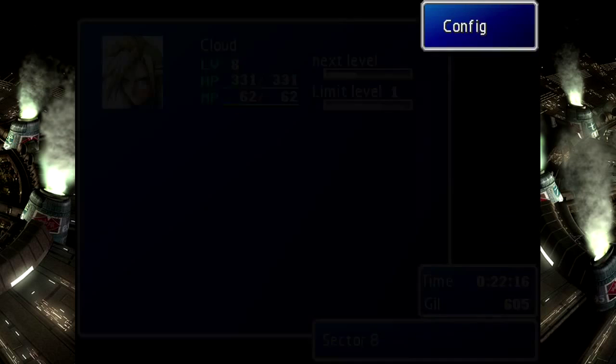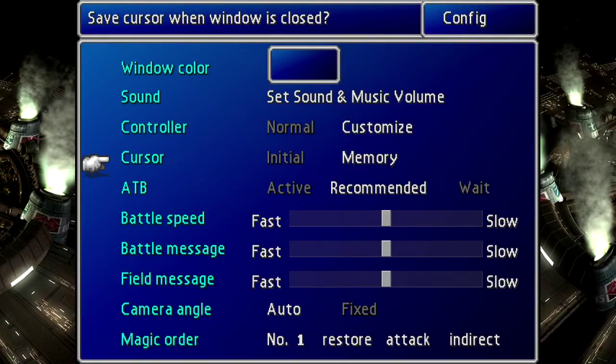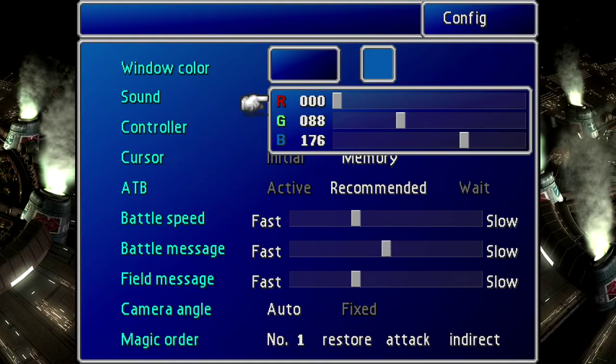As long as I'm in here, there are a few things that, in the course of re-doing the last five minutes or so, I realized I needed to fix. I need to be on memory cursor — initial is for noobs. Field messages can be a little bit faster, battle speed can be faster. Message speed should probably still be about that for battles. But most importantly of all, I need to fix my window color.